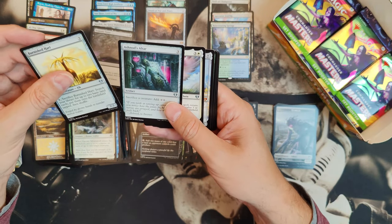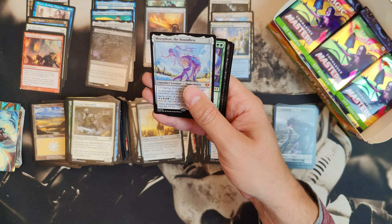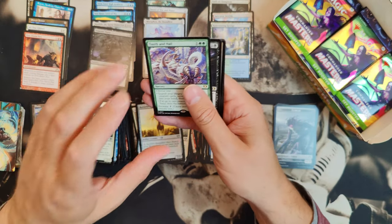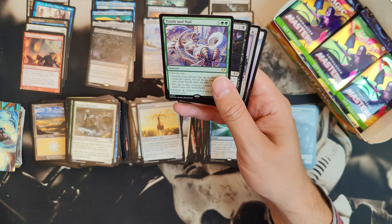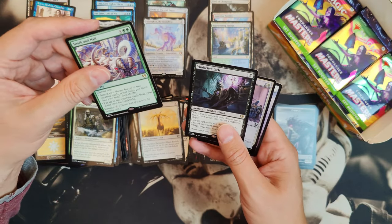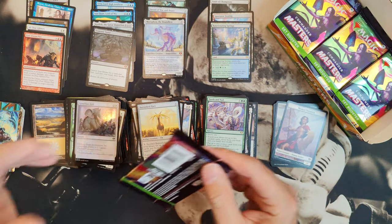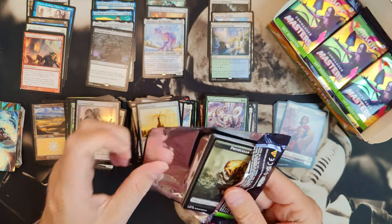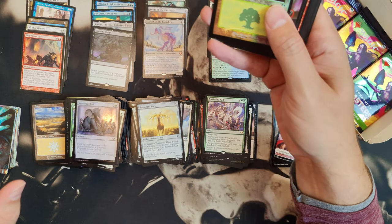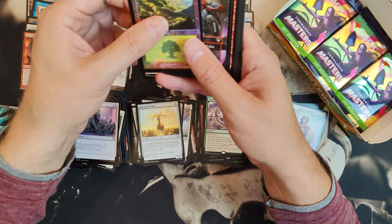A Burnished Hart and Maskwood Nexus — Moriphon. Moriphon is a cool card but there are a lot of them out there. I had a lot of them from my Modern Horizons 1 time. To the Nail and Vindictive Lich are the two rares. Moriphon was one of my favorite commanders because it's five color — he's a shapeshifter so he is everything. You choose a creature type and that creature type gets plus one, plus one.